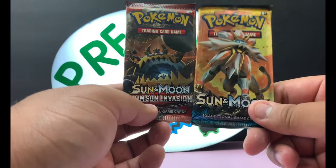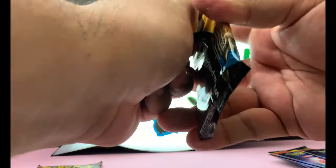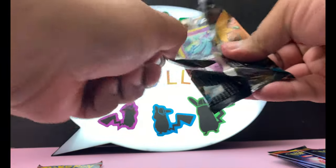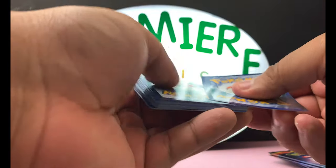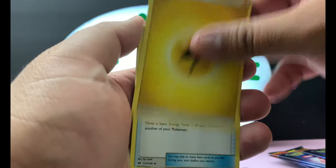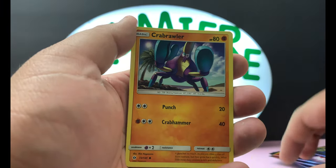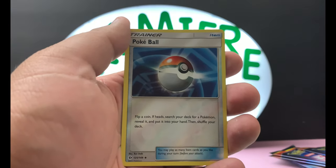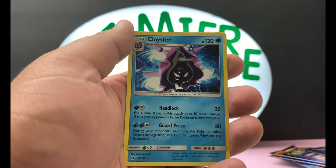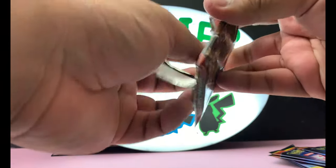We also have a Crimson Invasion and a base set. Let's get started with this Sun and Moon base set, which is the oldest pack in this GX box. We got: Lightning Energy, Energy Switch, Torchic, Crushing Hammer, Mareanie, Crabrawler, Eevee, Sandygast, Poliwag — oh, a reverse holo Poké Ball — and Cloyster as our rare. Here is the code card.